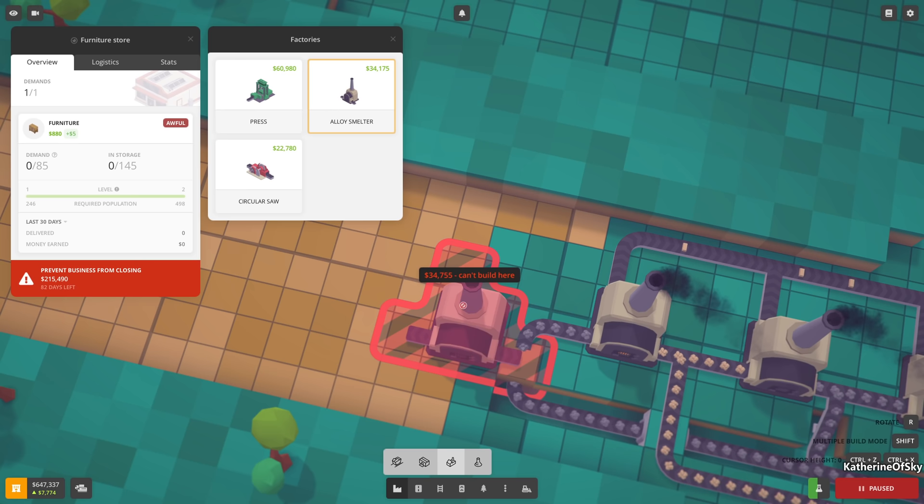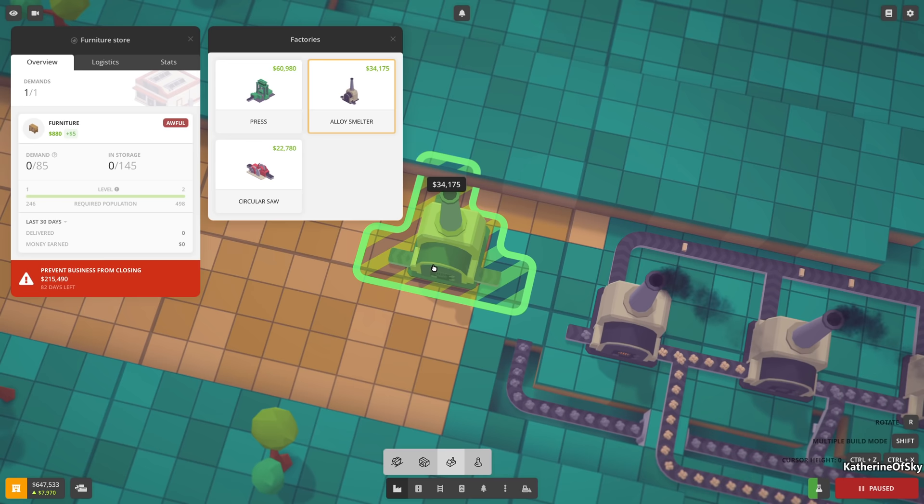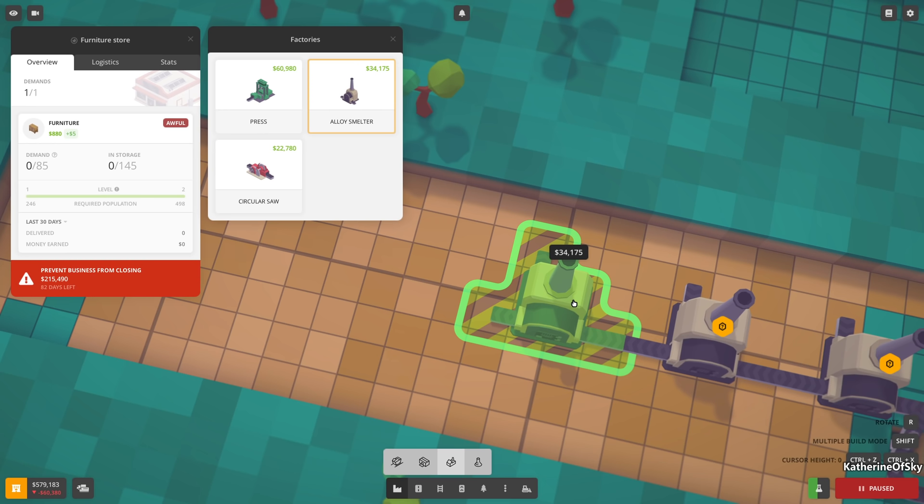We need to delete this piece quickly. One thing that's a bit frustrating is we don't have production numbers for any of this - we don't know how fast things process, so you can't really 'factorio' it per se. Let's make a few of these - we can afford it.